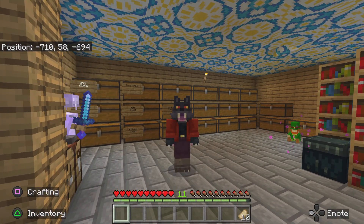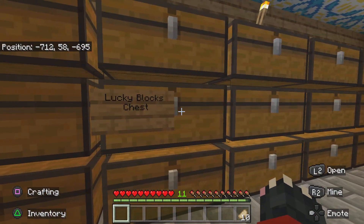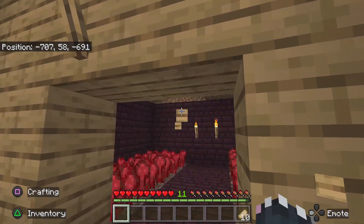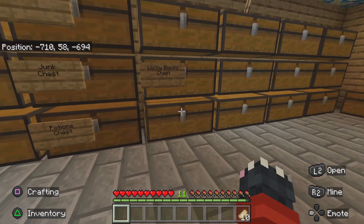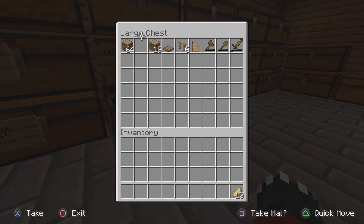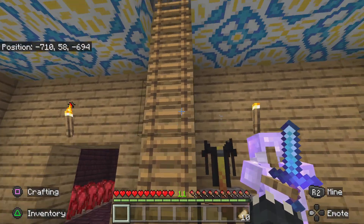I was messing around with lucky blocks off camera, just to have a little fun with them - not the ones from the chest, I made some when I went to the nether to get some nether brick. Got some, looked in my chest, and found some seven chests here, then I opened the nether ones.